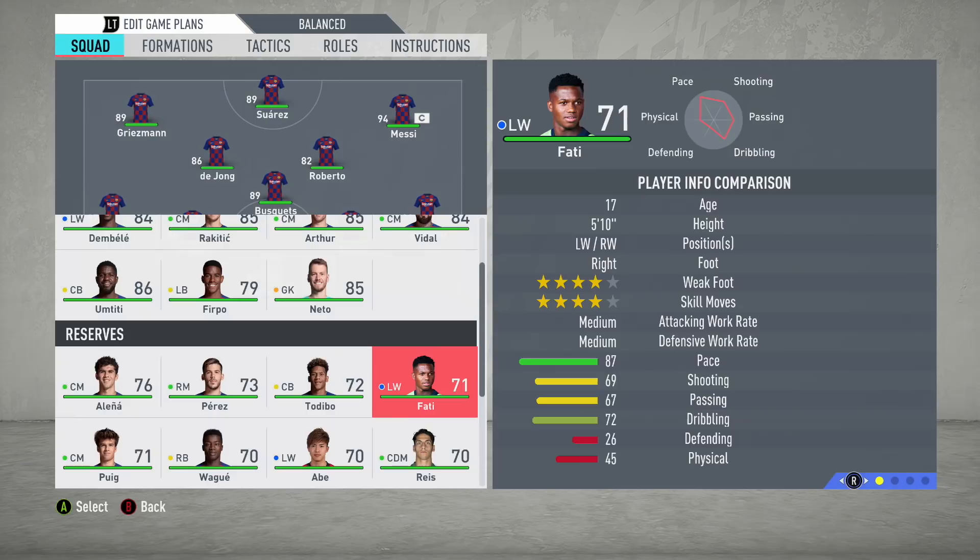Ansu Fati is one of Barcelona's most talented youngsters at the moment. He's already scored for the club in La Liga and he's basically a part of the first team now, which makes it a bit insane that he wasn't on FIFA 20 until a few days ago. But finally EA dropped a new update which means Ansu Fati is officially in FIFA 20.